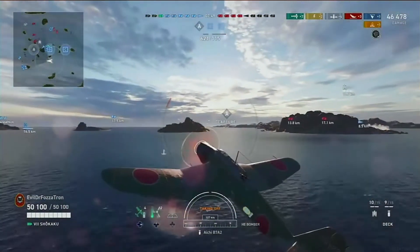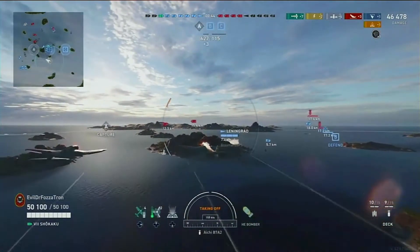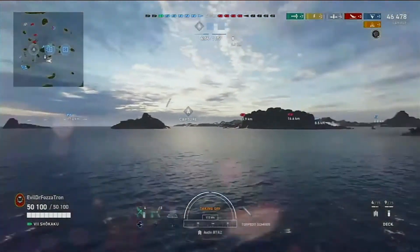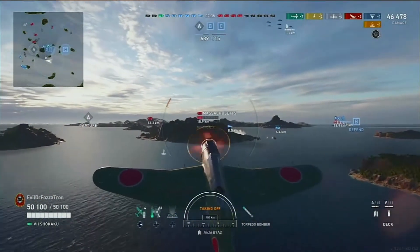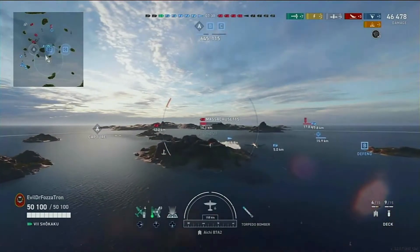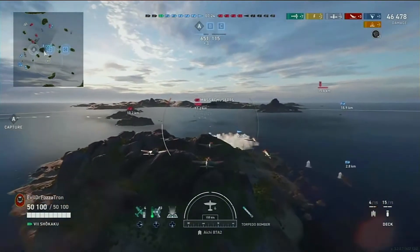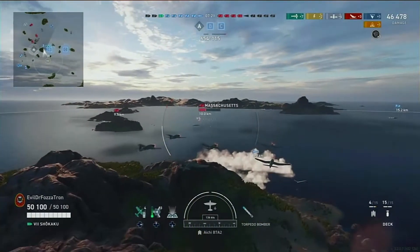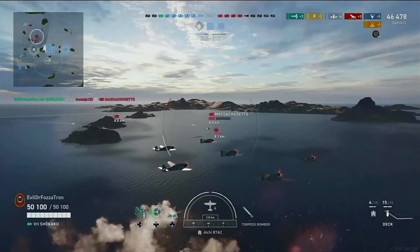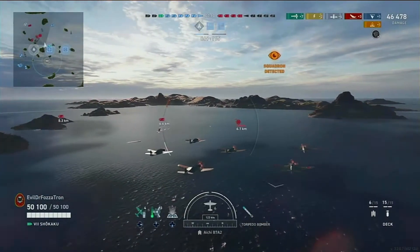Two battleships and a destroyer down so far, and this is looking to be a dominant game with just phenomenal carrier play overall. He launches some dive bombers and immediately sends them back, realizing they're probably not going to be best going up against an American BB, and switches back to the torpedo bombers. That doesn't hurt the respawn rate - you can see he's already back up to 15 out of 15 on the dive bombers, so as long as they don't get shot down, they'll immediately return to the carrier and be ready to use next time.